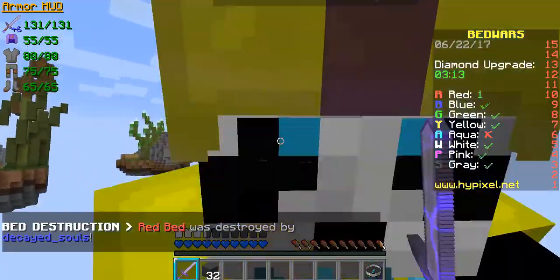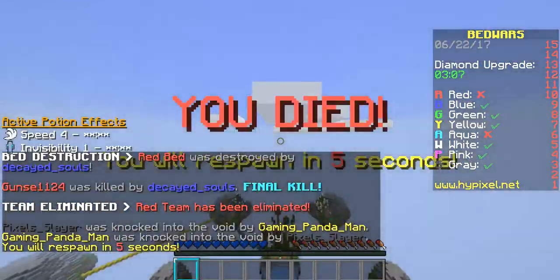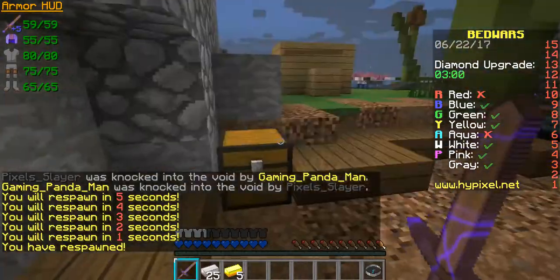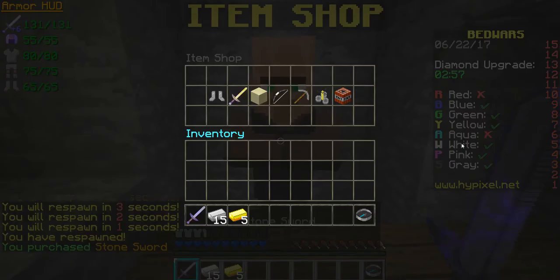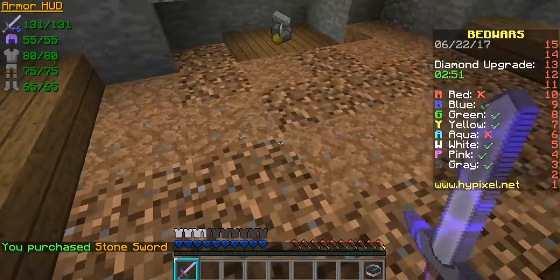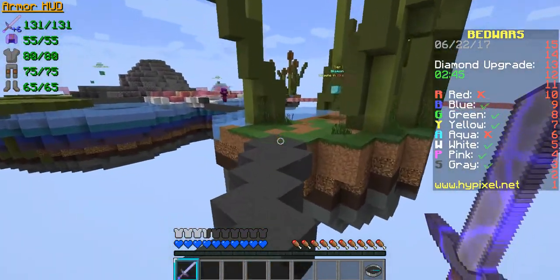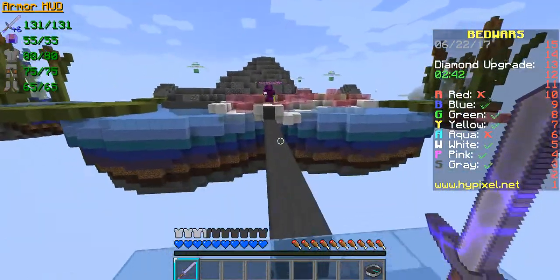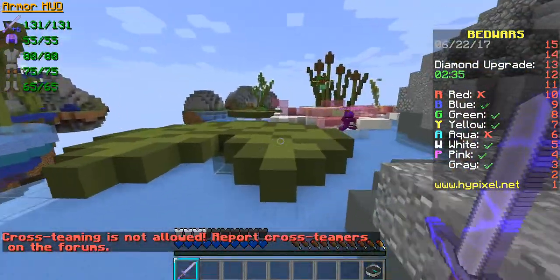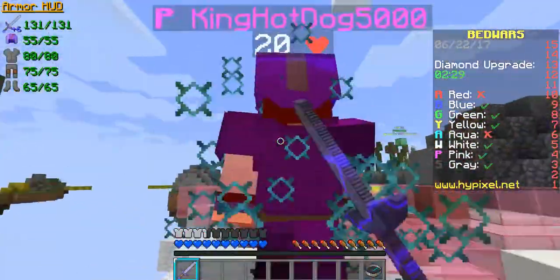Let's go — hope he doesn't notice me. Oh, he noticed me. We only have a wood sword and 11 hearts. He just jumped sideways and hit me — he sacrificed himself. Let's see if there's enough to buy anything. I'll just go another trip to the middle to see if I can buy diamond armor, then get a fireball to finish off Yellow's bed.